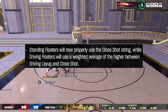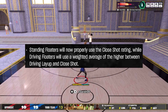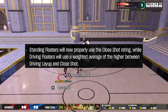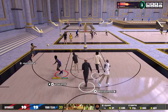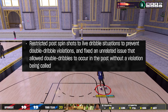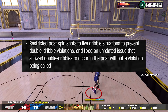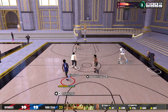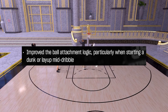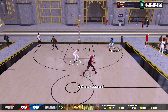2K fixed an issue where standing floaters would not use the close shot rating. Now standing floaters will use the close shot rating, and driving floaters are going to use a weighted average of the higher between driving layup and close shot. Hopefully that means they'll tune down the missed layups. They also fixed a post spin issue that would cause a double dribble violation, and fixed an unrelated issue that allowed double dribbles to occur in the post without a violation being called. Additionally, they improved ball attachment logic, particularly when starting a dunk or layup mid-dribble, so the ball shouldn't teleport to your hands anymore.